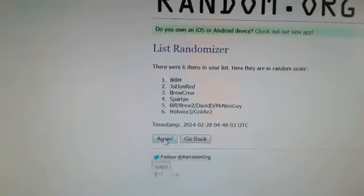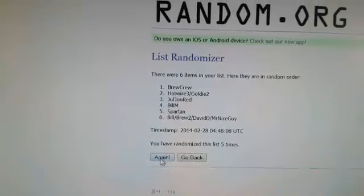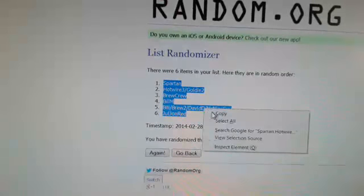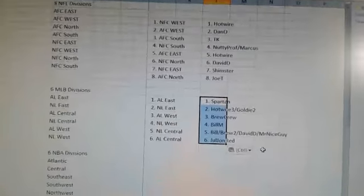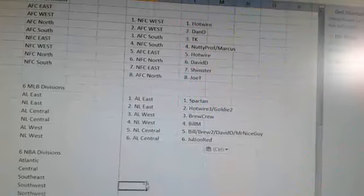Here we go — three. Mr. T just smashed it back at me, so six total times. Once, twice, three, four, five, and six. There it is. Copy it, paste it. So now we've got some work to do. The NL East has Hotwire and Gold in it, so let's do that division first. We'll get those teams in.